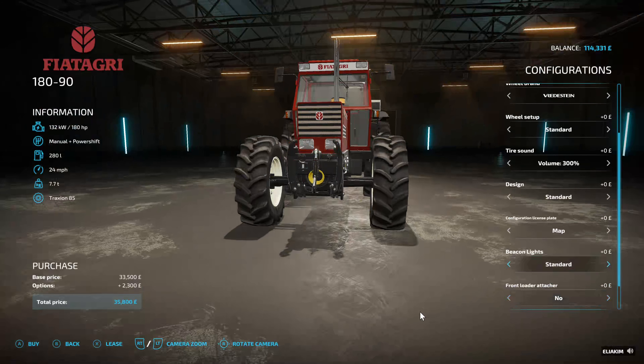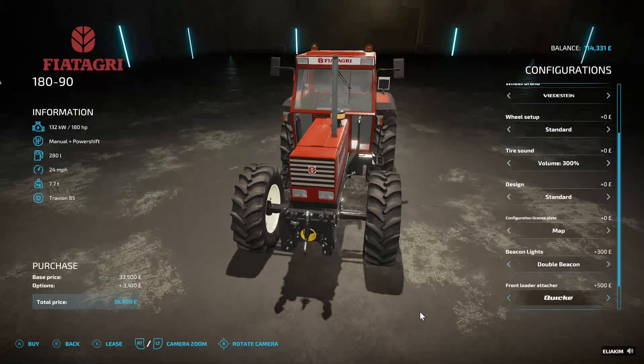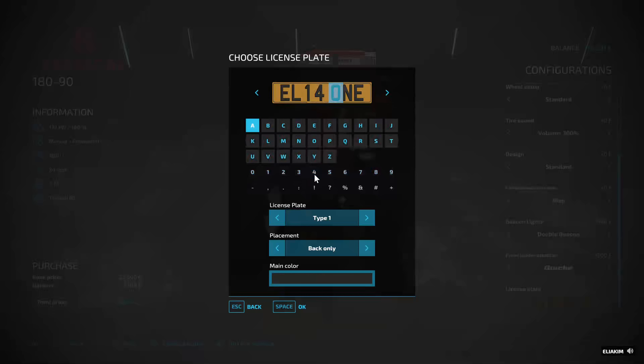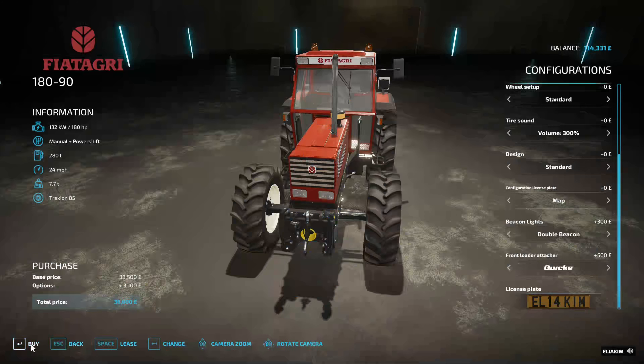Map beacon lights — standard. Does that mean it has beacons or not? We'll go for a double beacon and a front loader attacher. We definitely want that changed — not reading that anymore. We don't want the car's little tricks. Smashing — 36,600. Have we bought everything? Fantastic!